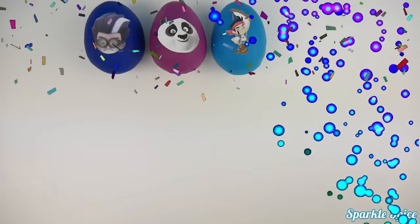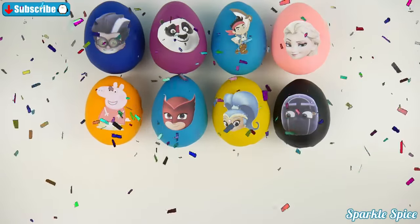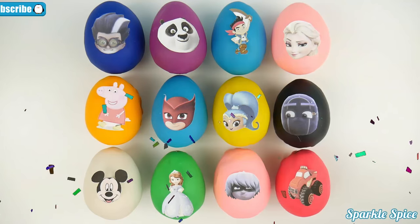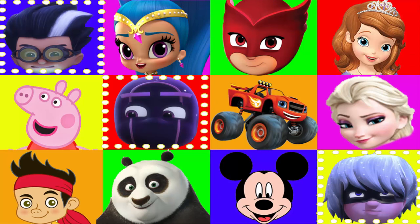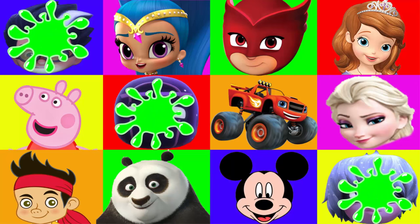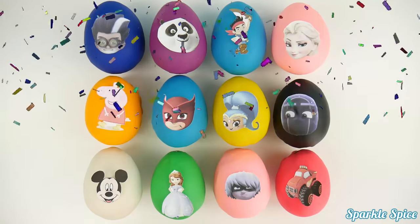We have Romeo, Po from Kung Fu Panda, Jake the Pirate, Queen Elsa, Peppa Pig, Owlette, Shine, Ninjalino, Mickey Mouse, Sophia the First, Luna Girl, and Blaze from Blaze and the Monster Machines. Are you ready to play the PJ Masks slime game? In this game we have to open all of our surprise eggs without getting slimed by the PJ Masks night villains! There are three night villain eggs, and if we get slimed by the three night villains, we lose the game! Do you think we can find all the surprise eggs and beat the three night villains?